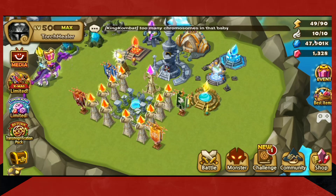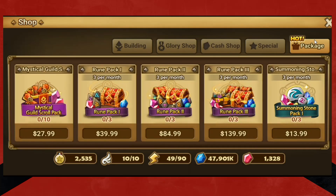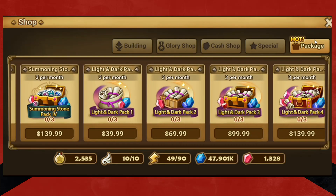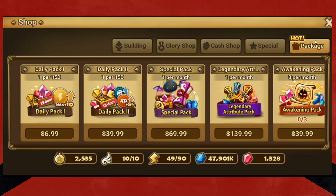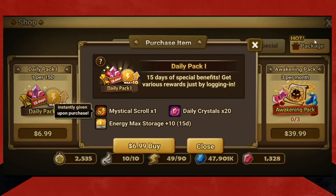You can always go into the shop and these packs are there every week. You can get crystals, summoning stones, light/dark stones, mana, you name it. The only one I find worthwhile out of these is the daily pack. So daily pack one is like seven bucks Canadian and you get this for 15 days. 20 crystals for 15 days — that's a couple hundred crystals, you get a mystical scroll, and you get your max energy storage increased by 10 for 15 days. That's really good. You can use those crystals to refresh, and every time you refresh you're getting 10 extra energy, bumping your max up from 90 to 100. So if you're going to buy something, the daily pack is a great idea.